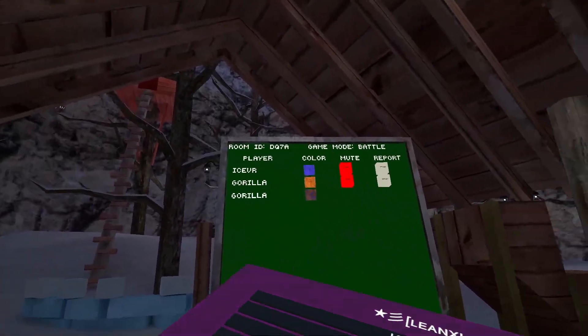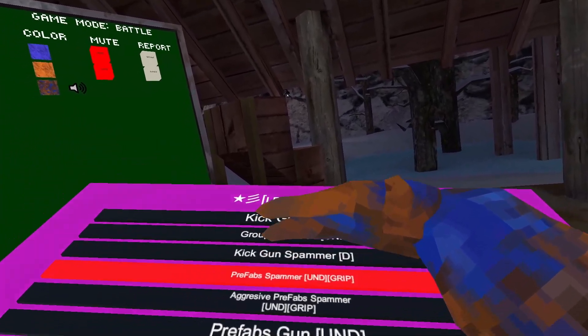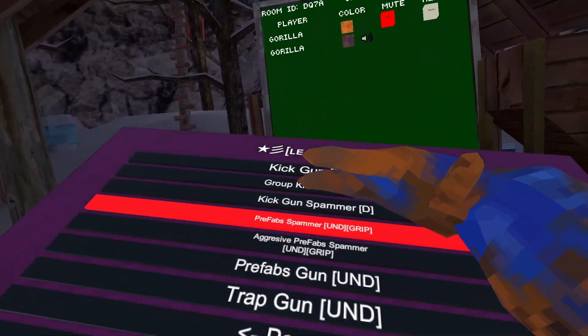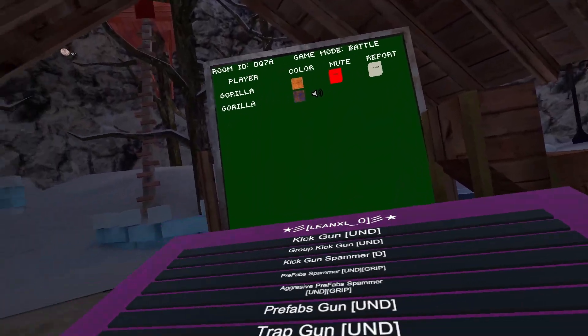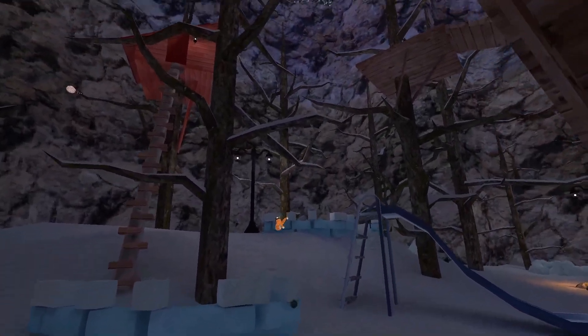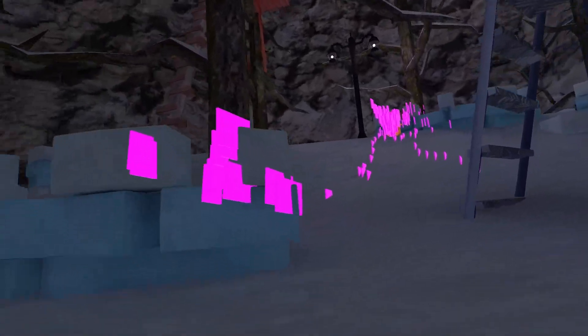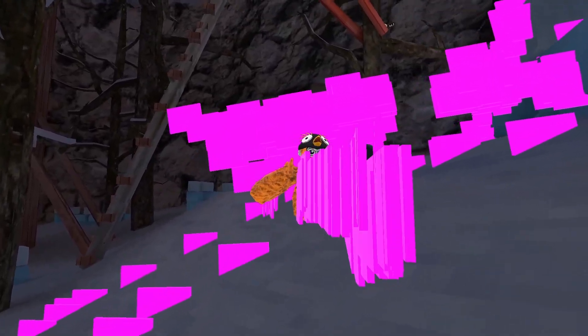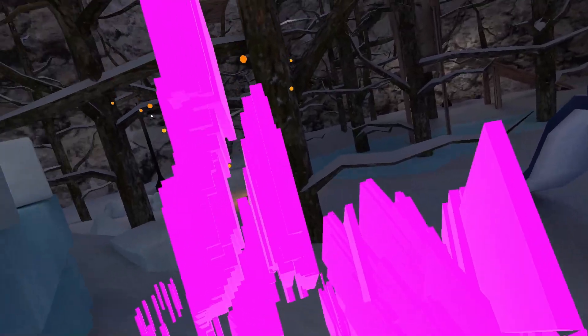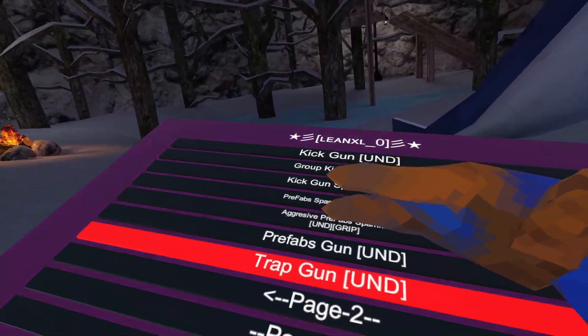Someone changed the game mode. Prehab spammer — undetected grip, makes me very laggy. Let's see — trap gun. Let me aim it at this monkey. Holy, how does it place this much? This is insane, full of these. Let me use it on him — trapping him. Maybe he doesn't have a certain mod menu that it works on, so maybe that's why.